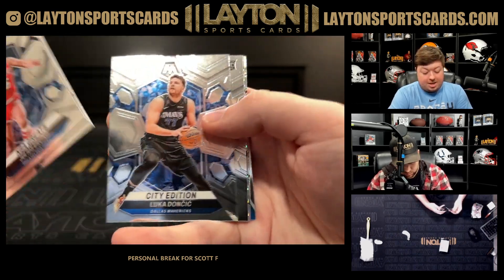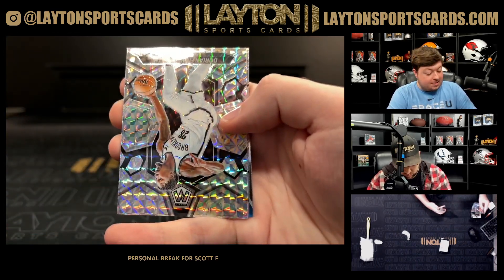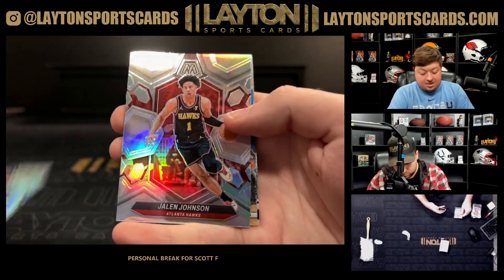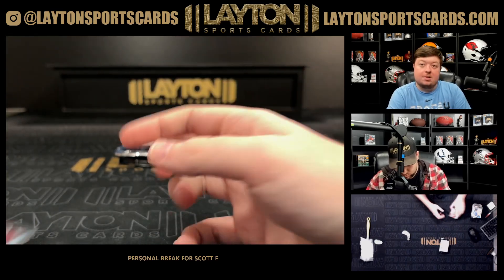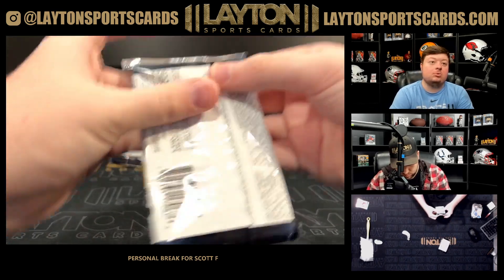Dr. J, Dink Whitehead, Luka, Derrick Lively rookie base. Got a Dorian Finney-Smith on the mosaic silver, Jalen Johnson, Joel Embiid, and Amon Thompson introductions.